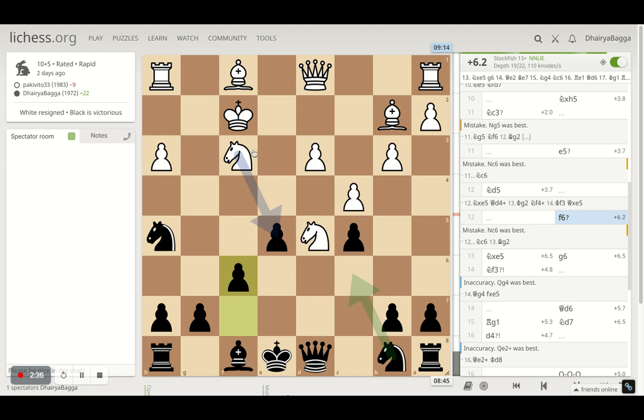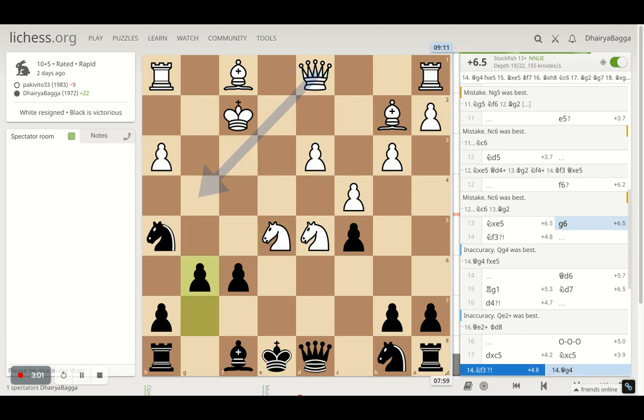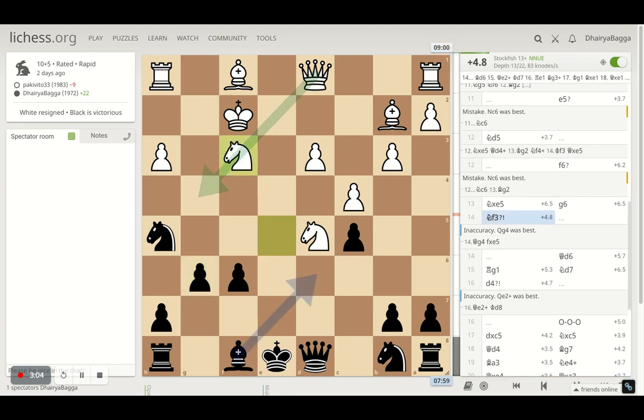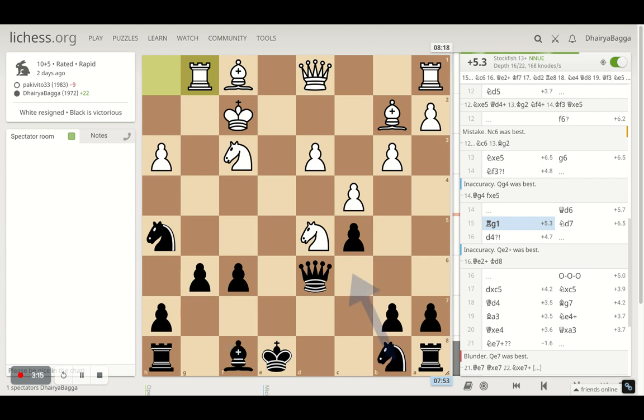Opponent decides to play knight to d5, and here I played f6 trying to defend the pawn. Again opponent had some tactics by taking on the pawn because then my knight was hanging. I can take back the knight but I lose my knight with check — the king is already here, the other knight is also here, the rook will come flying in on to e1 and my king will be in a lot of trouble. So I decided to play g6 trying to defend my knight, and the opponent goes back with the knight to f3.